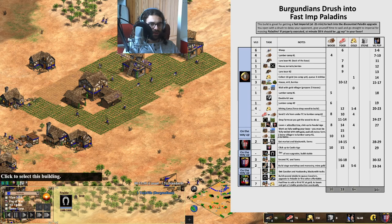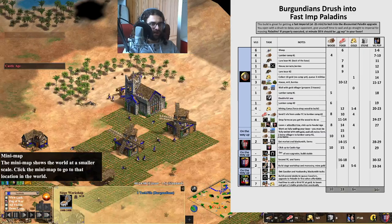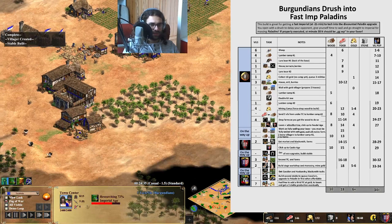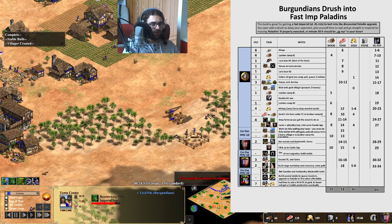My eco is a little thin — I should have gone for more villagers upon reaching Castle Age and tried to click up to Imp a little bit later with a couple more villagers, then the eco would have been better. But actually I can afford my blacksmith upgrades and I can afford Cavalier. So it's not too bad. We are reaching Imp in quite a few moments.